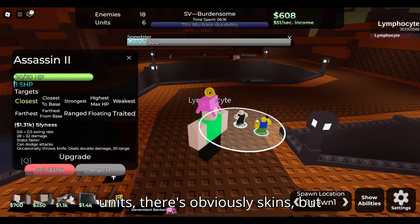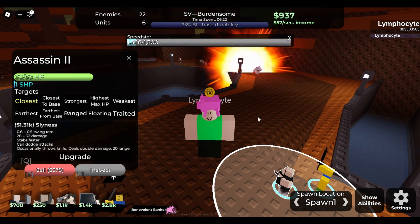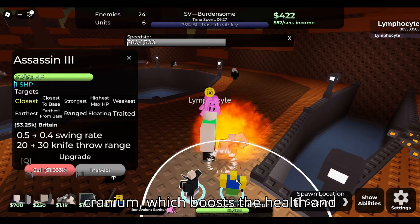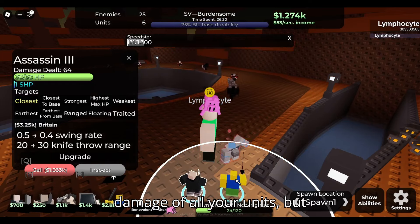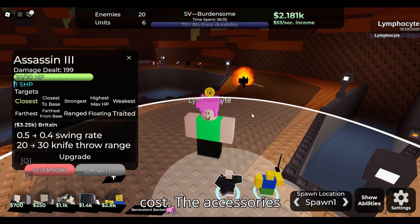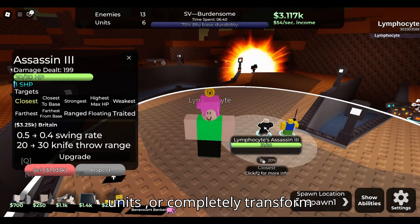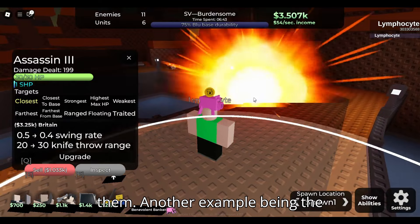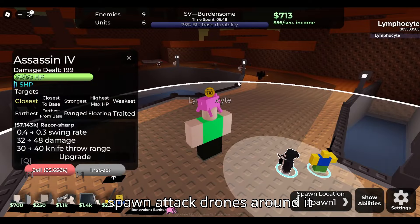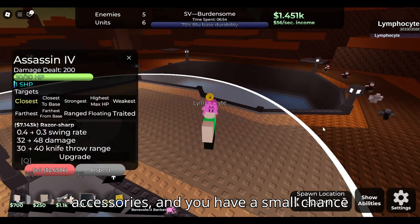Apart from just unlocking units, there are obviously skins, but there are also accessories that can modify your towers in interesting ways — they all have their own upsides and downsides. For example, the Cone Head Cranium boosts the health and damage of all your units, but increases their cooldown and cost. Accessories can even buff the stats of specific units or completely transform them — for example, the Stationary Cape makes the engineer spawn attack drones around it instead of defensive robots.